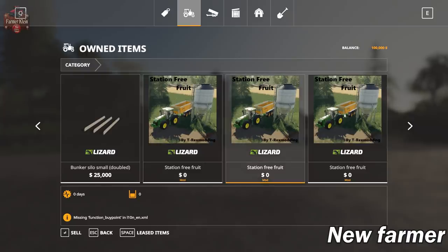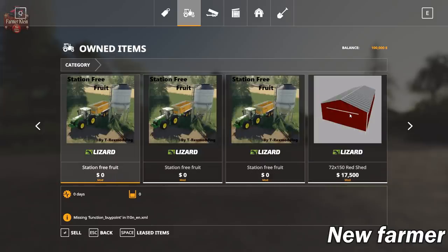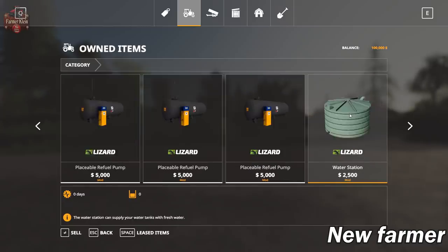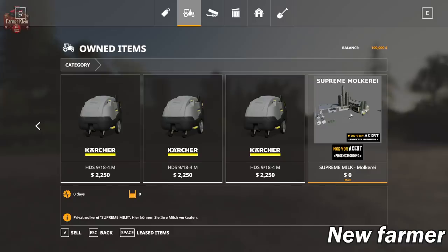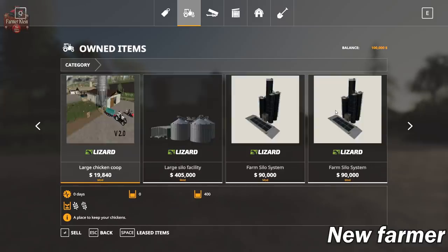There are four or five of those multi-fill silos around the map. Then we go into several buildings placed down on the map that we could sell, including several fuel pumps, water tanks, and power washers. And at the very end the milk plant is ours also. So like I said — a ton of stuff in your garage at the starting point.